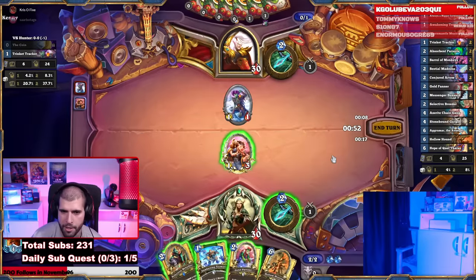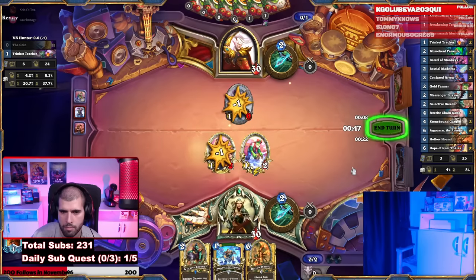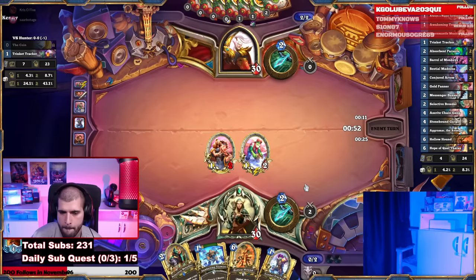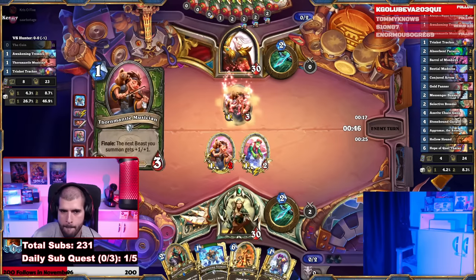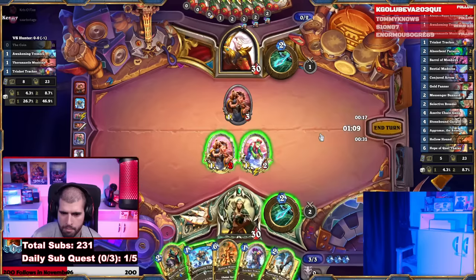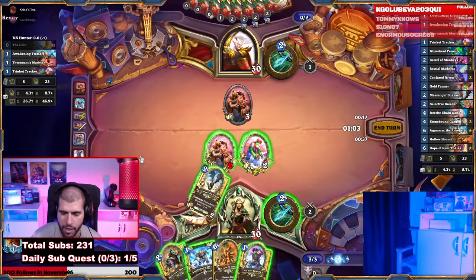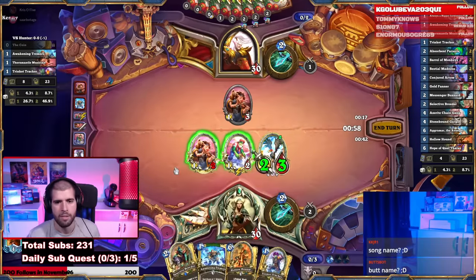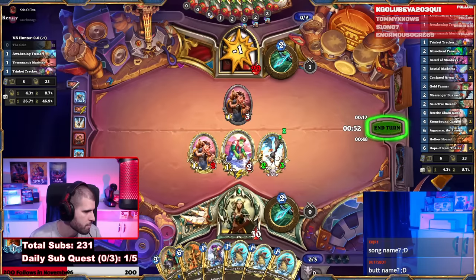Let's play the 2-mana Gold Panner and trade the 1/1. Tormentula Musician — that's pretty nice. Let's play the 2-mana Buzzards and also play the 1-mana Awakened Tremors so you can actually have more minions to buff with the Buzzard. And we just have to go face here — not expecting him to buff this one freely.